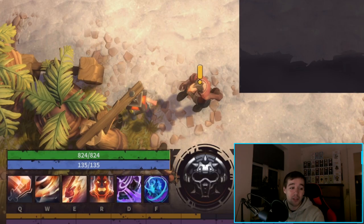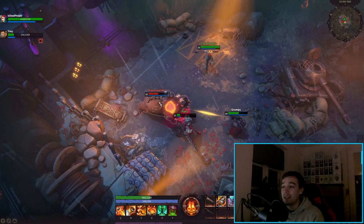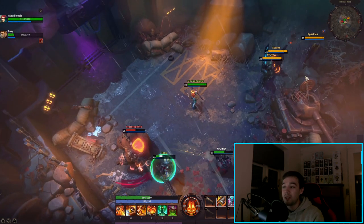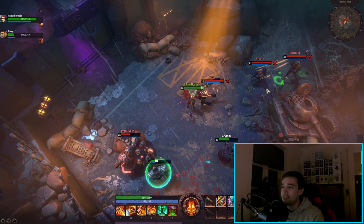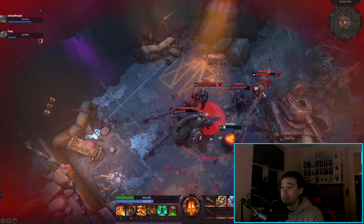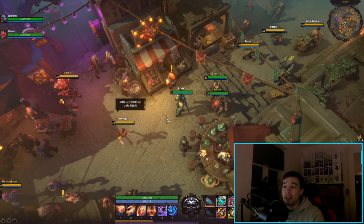So now we know all his spells: Q is a cleave slash hitting everyone in front of him, W is Bladestorm, E is a charge, R is Enrage, and D and F can be swapped based on whatever you're doing. In the dungeon clip, he uses Enrage and then charges into enemies. He one-shots a healer with his Q ability — so protect your healers, guys.